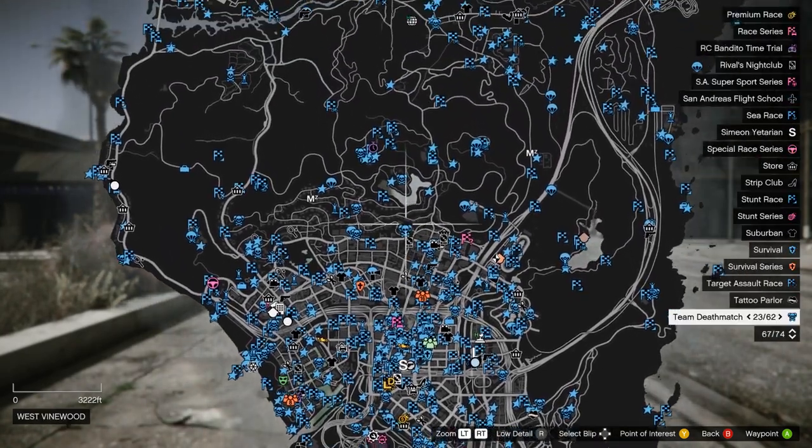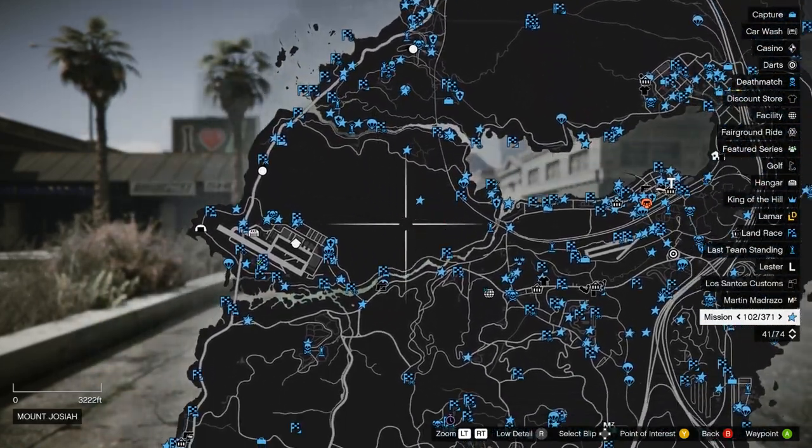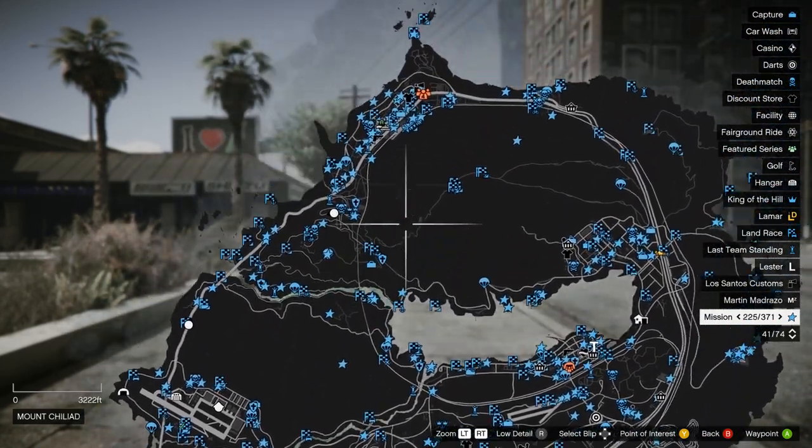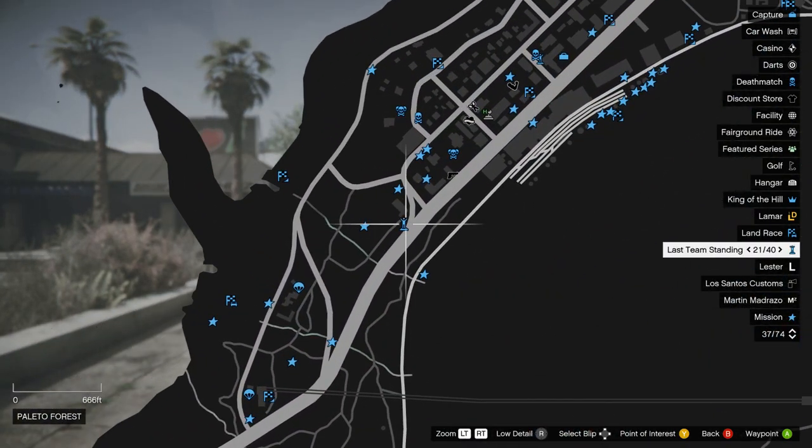Now when we go and hit Start on the map, we'll see nothing but blue, because these are all the jobs that are available. The way this works — let's just go up to Palito Bay, so let's say I want to go to this spot right here.